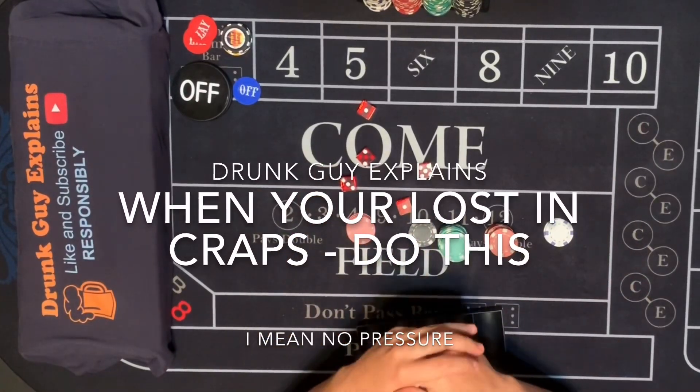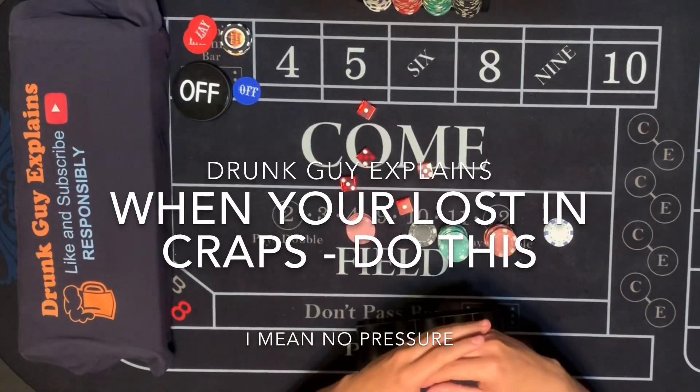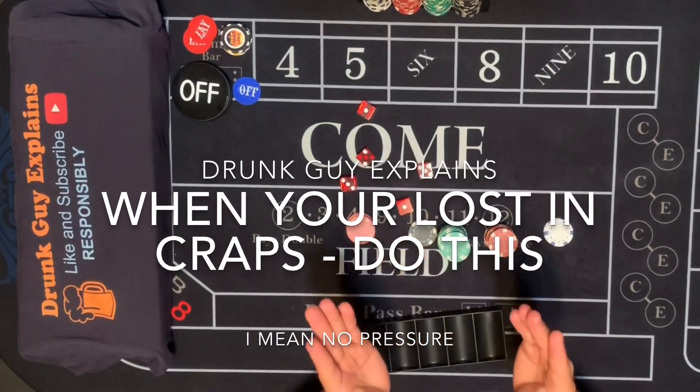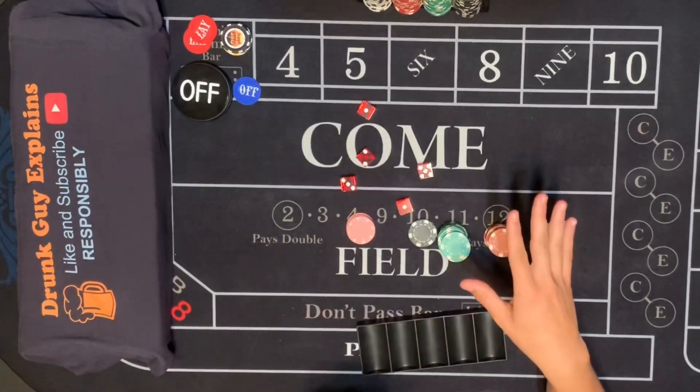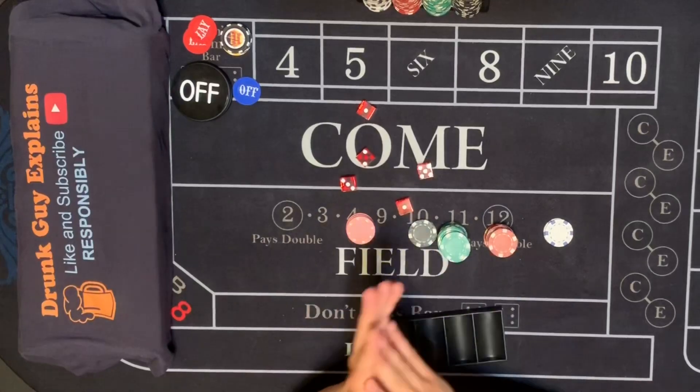How's it going guys? It's Charlie from Drunk Guy Explains and we're doing a fun video today. It's going to be basically what happens when you're down in craps and you want to build yourself back up to breaking even or making just a little bit of profit, or just losing under a hundred bucks.